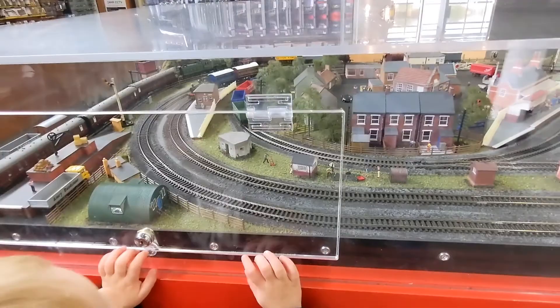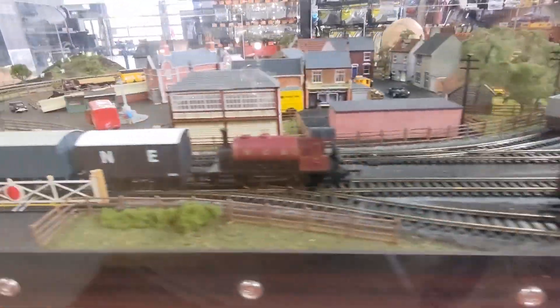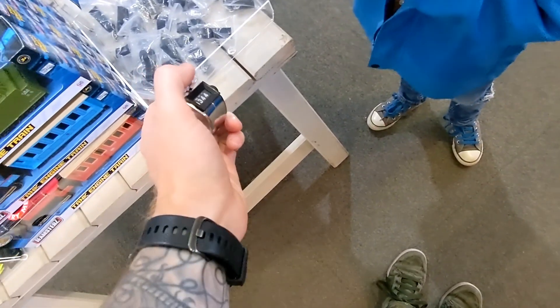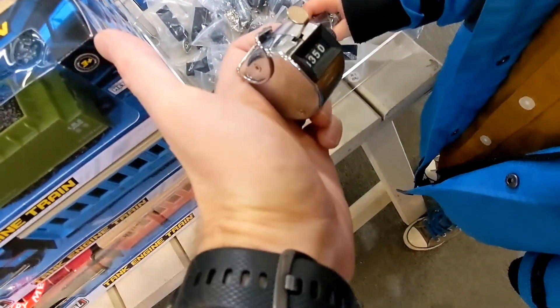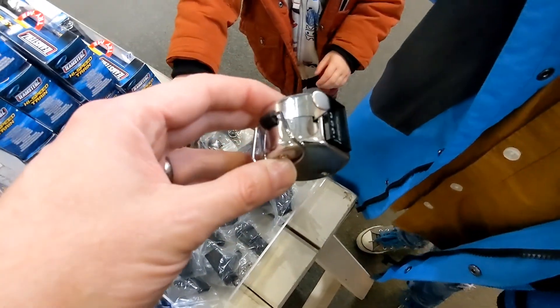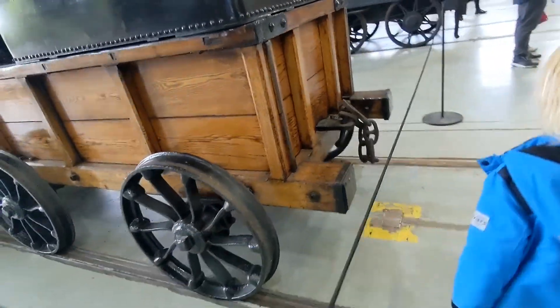Oh, the dreaded gift shop! Look at this model railway — choo choo. What does it do? Oh yeah, that's how an old ticket master used to count people onto the train — every time someone got on he'd count another one so he knew how many were on. So how many people are on that train? Three thousand, three hundred and fifty people? Oh yeah, that must be a really long train! That looks good, let's do this.